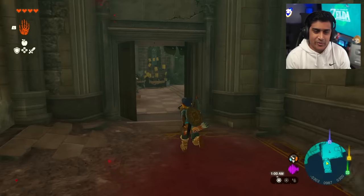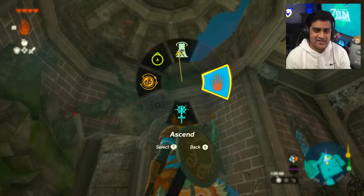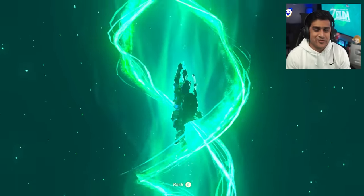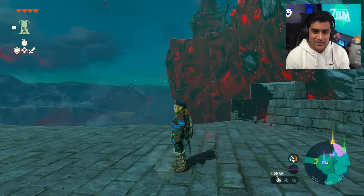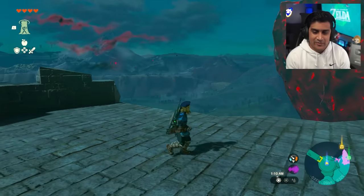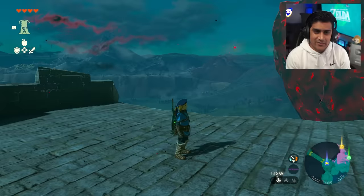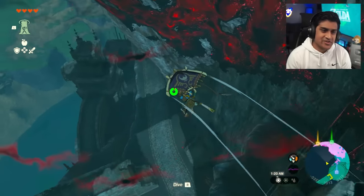We're looking good on weapons. From here use Ascend to get to the top. We've cleared this room and got some good goodies. As you can see on the map we're done with this blue marker - next we're heading towards the green marker. Just follow along and we'll power-glide from here.